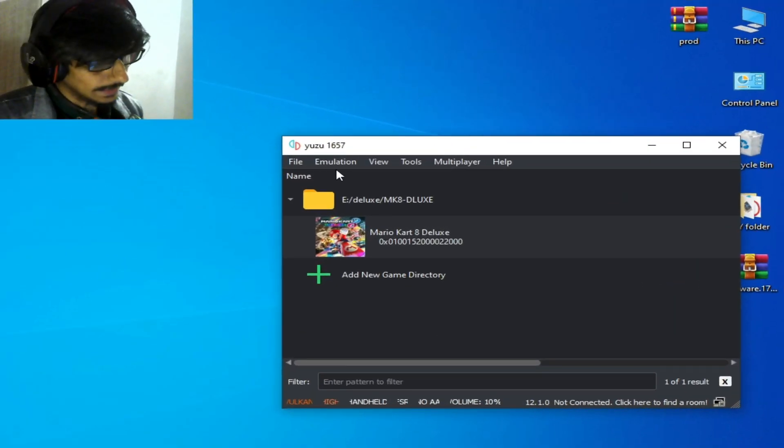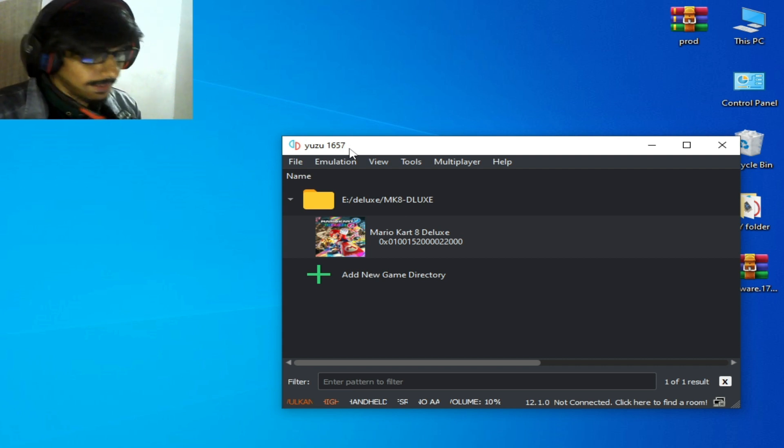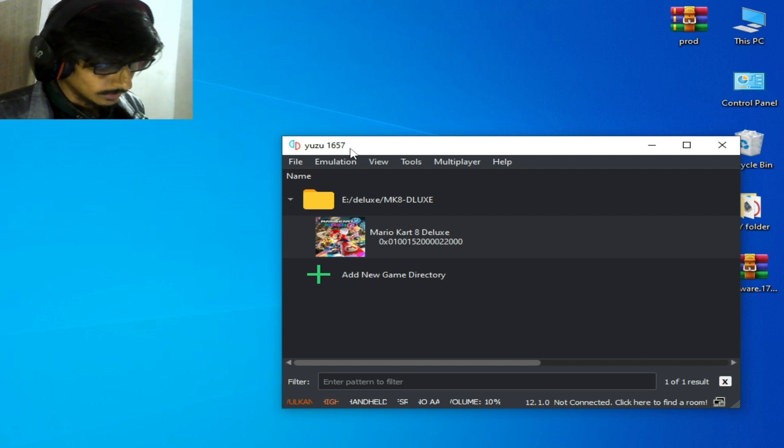As you can see on my computer screen, I have Yuzu version 1657. If you have an older version, then please update your Yuzu emulator — that's a very important thing. Also make sure you have Switch firmware files for your Yuzu emulator.